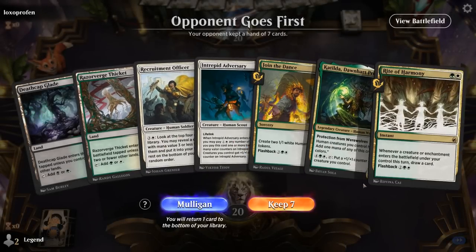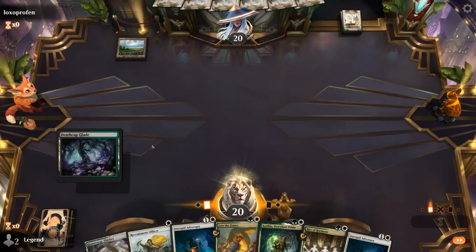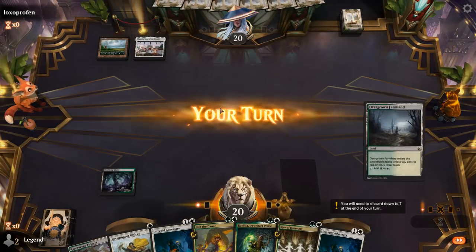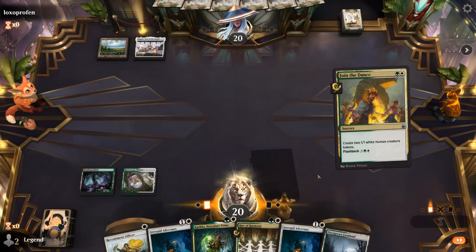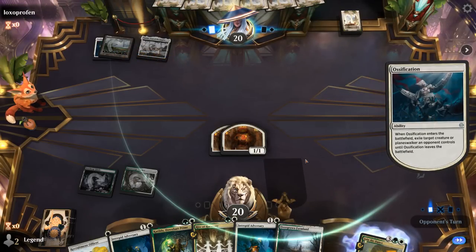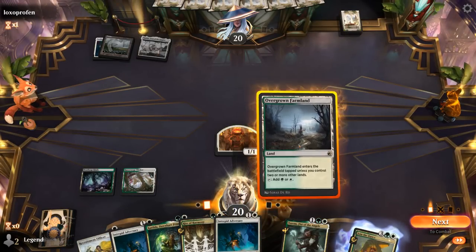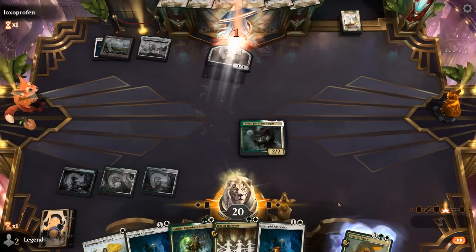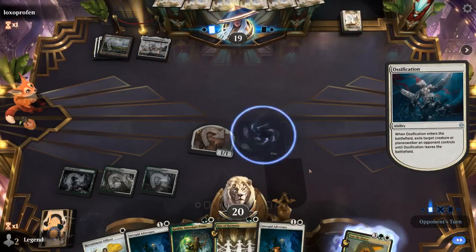We're on the draw with a fine hand, just missing Tyvar to have a party here. I'll forego a turn-one Officer so we can play either Join the Dance or Katilda on turn two. There's a bonus mana in white. If I play Join the Dance next turn I can play Katilda and play something afterwards, which is pretty nice and doesn't expose Katilda to removal as early. And there we see Ossification getting rid of a token. Torrents — that one's also very nice if it gets going, so maybe start there. Katilda with Rite of Harmony could generate a ton of extra cards. Our opponent does have another Ossification, which is why they were willing to fire one off on a token.